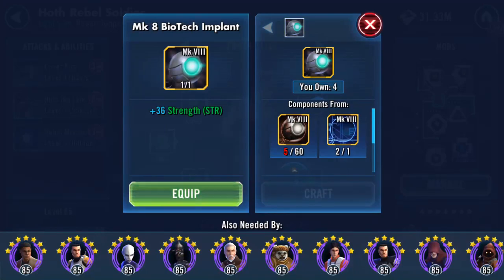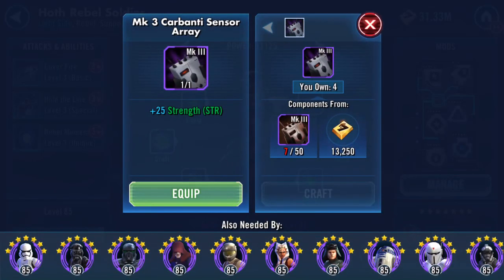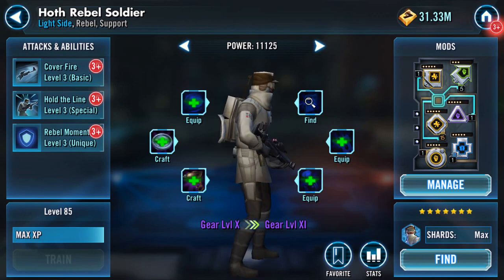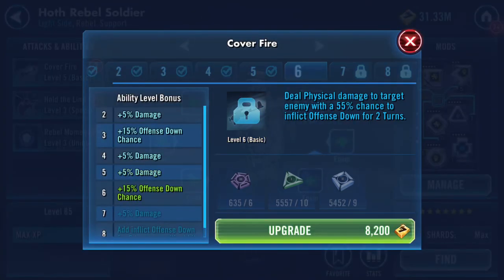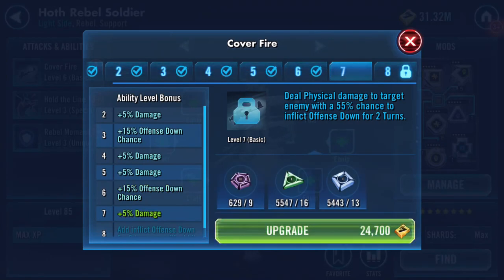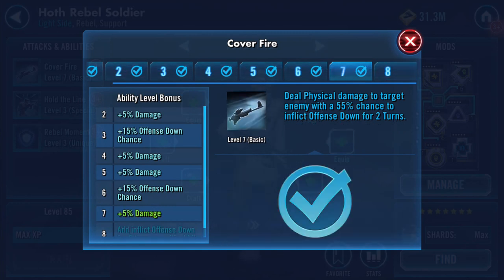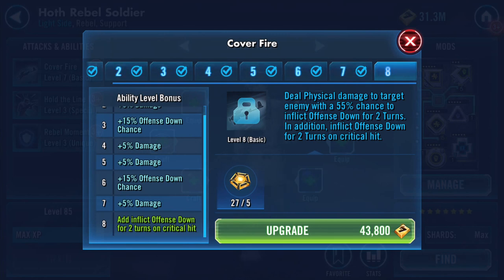No wonder he's a person of interest — he costs so much gear. What we'll do though is just bang these up. The good thing about farming cantina for Gar and Sith Assassin. Let's see: deal physical damage to target enemy with a 55% chance to inflict defense down for two turns.